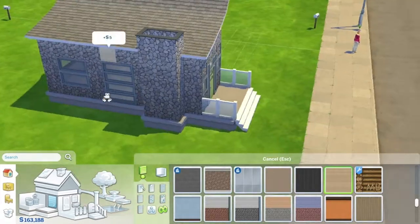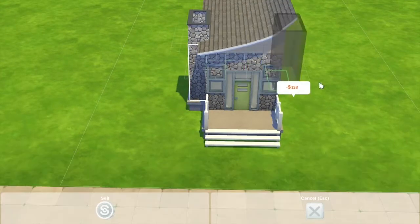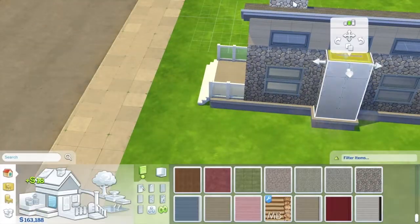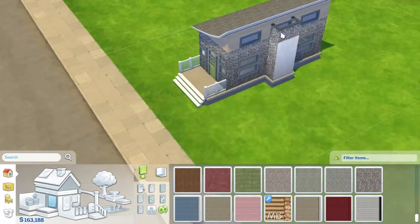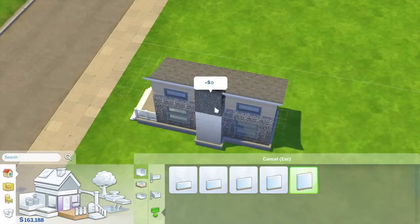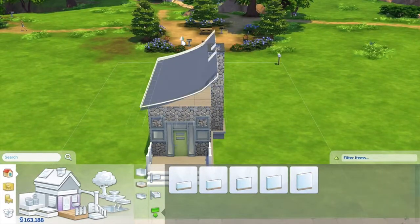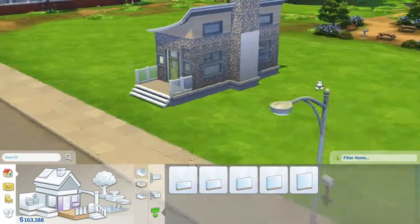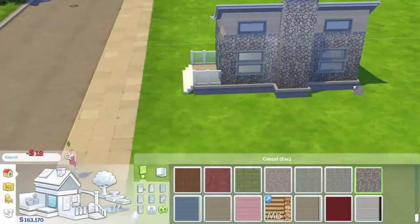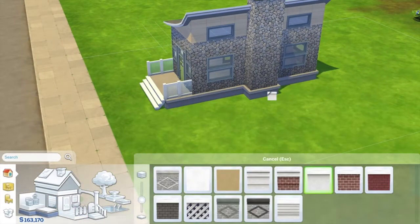I stuck with my stone theme because it looked bland if I chose something else. I moved the chimney to the other side and made it a little bit taller so it would actually go above the roof rather than into it. I put on some tall walls and wanted to see if I could make them match with the roof, but that wasn't possible, so I just kept going.